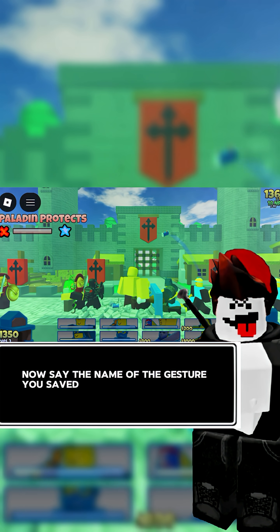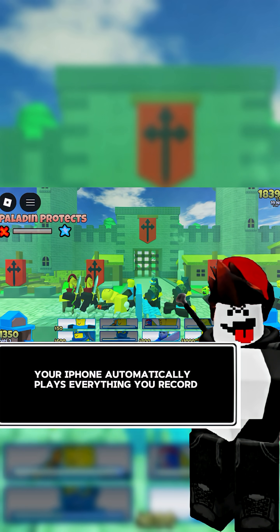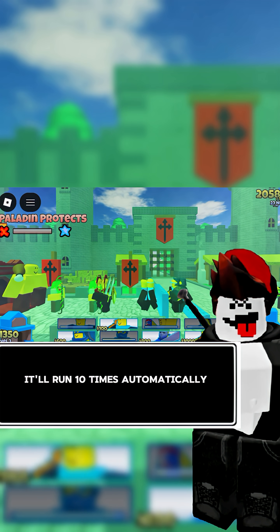Now say the name of the gesture you saved. Boom — your iPhone automatically plays everything you recorded. Want to loop it? Say, repeat 10. It'll run 10 times automatically.